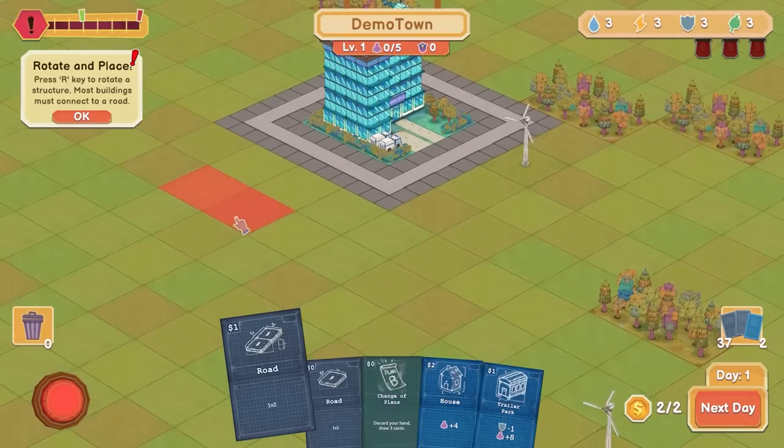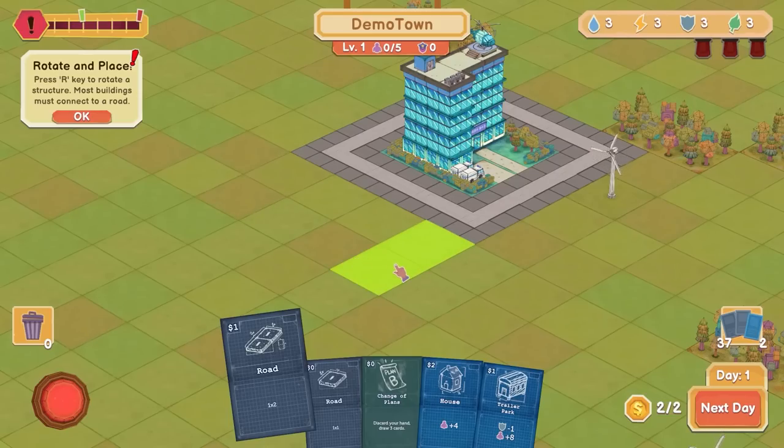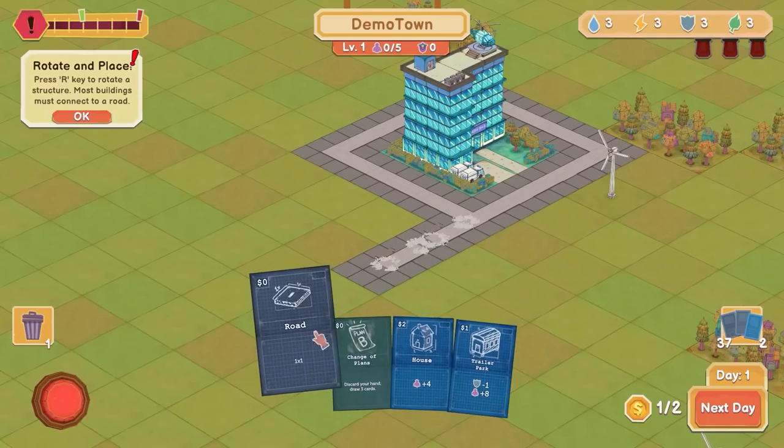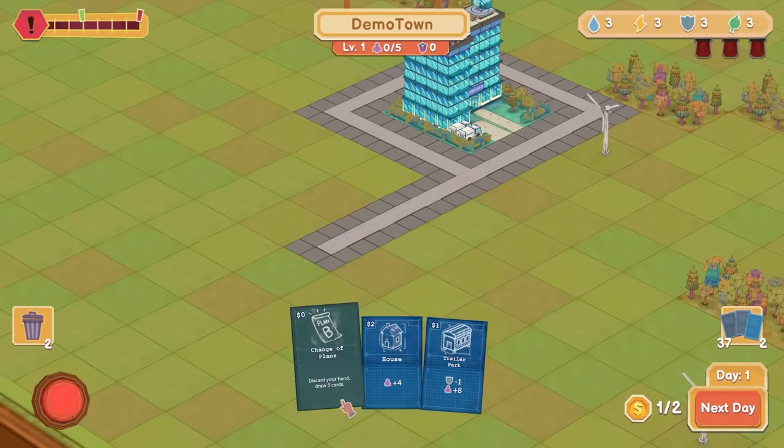We don't have a lot of cash to start out with, so let's start out with just a road. It always begins with a road. Great, a real long road. What is this? Discard my hand and draw three cards. Pretty good.